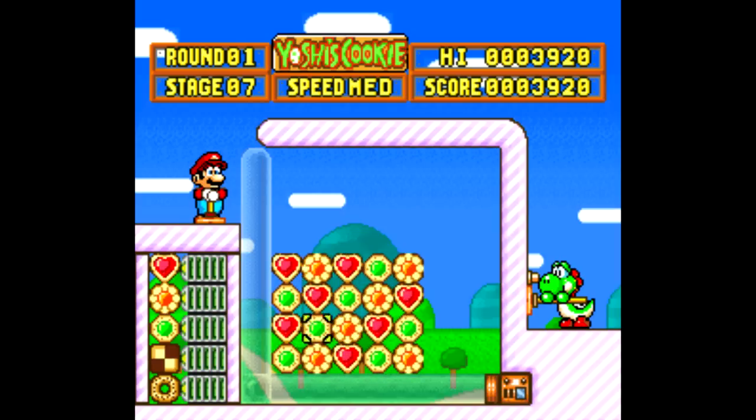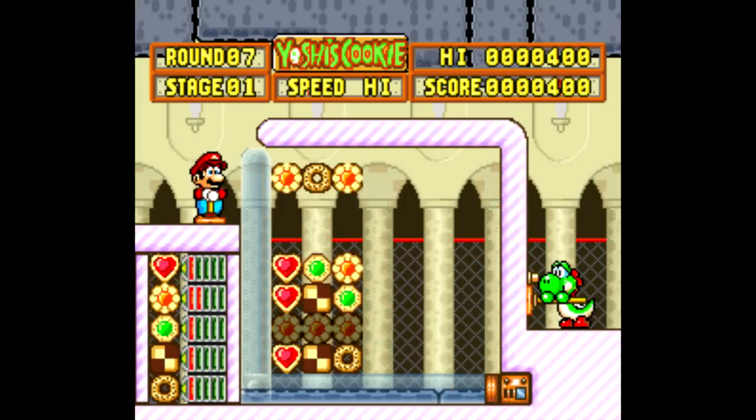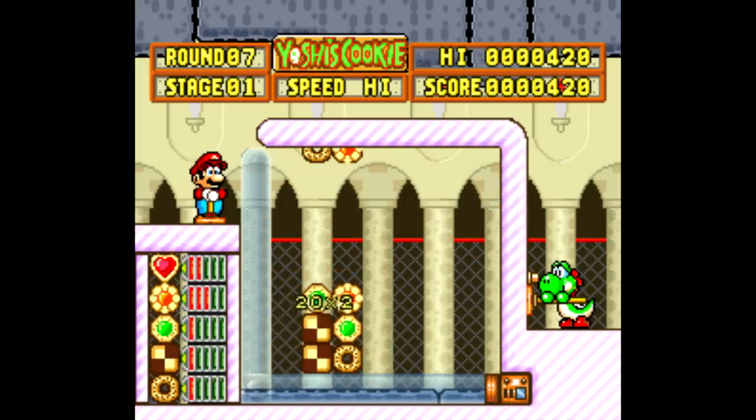Yoshi's Cookie was one of those ubiquitous games back when it was first released. Everyone had seen the cover, it was always available for rent, and stores like Toys R Us, Electronics Boutique, and Funcoland all had plenty of copies for sale. This commercial aired seemingly once an hour.